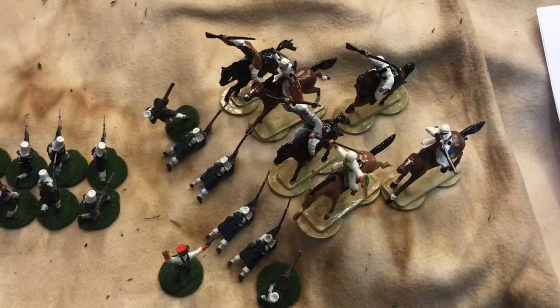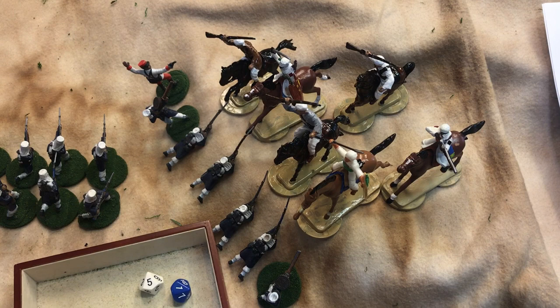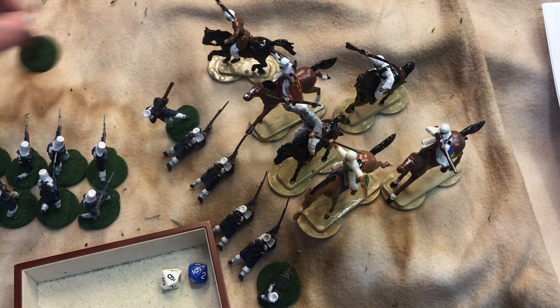Right off the bat, let's get the die-rolling box. Our leader will fight this figure here. Blue is the leader with a plus one; this mounted figure also gets a plus one. The Bedouin is in white, the Legionnaires in blue. That's a seven versus a ten — our leader is overrun.